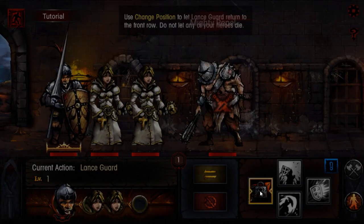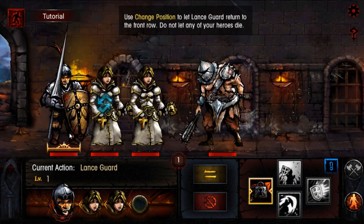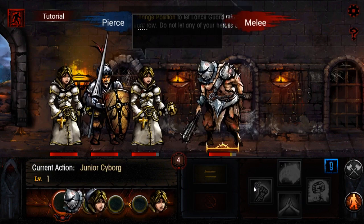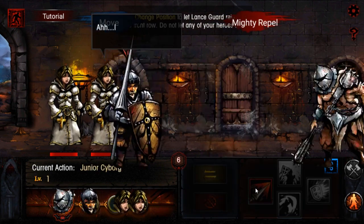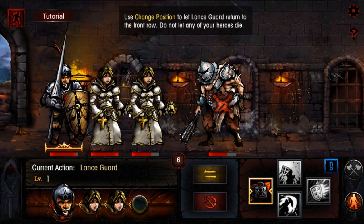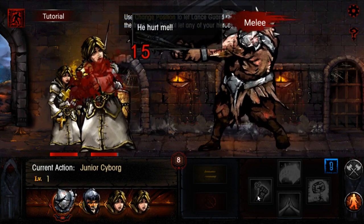Oh wow, we got a priest here. They're doing the same thing that Darkest Dungeon does — you can't use certain skills if you're in a different position. So let's say I'll move these guys. You saw that my skill was locked — now I'm able to hit. I'm just using her as a shield, no worries. Maybe I should not use her as a shield. As you can see, I was hit to the back again, so now I can't use this skill just because I'm not in the right position to hit him.